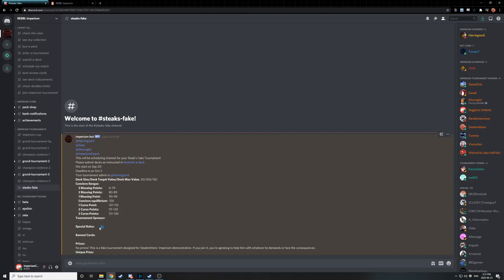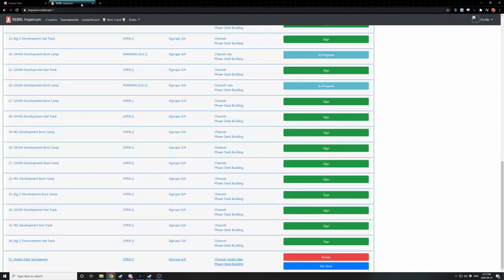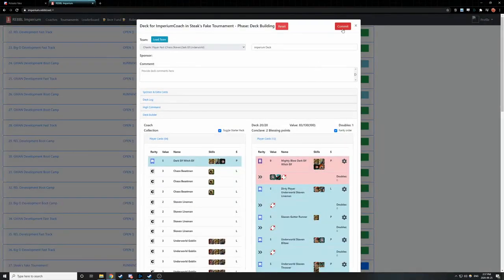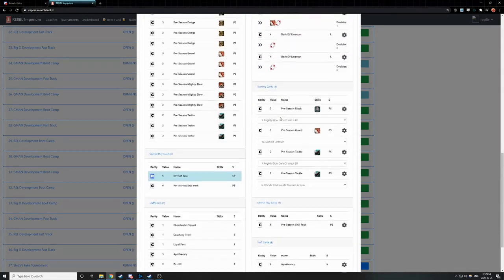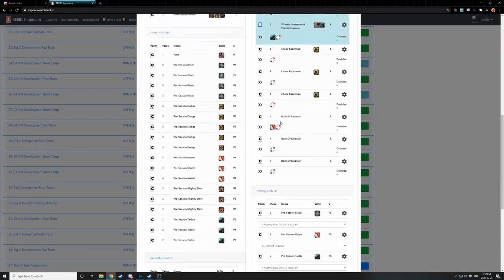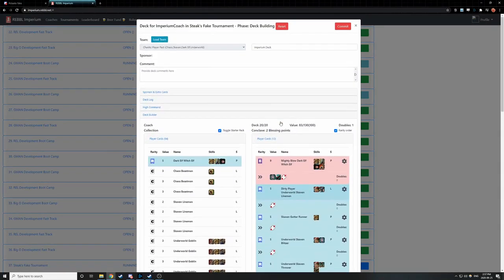Those mostly show up for Imperium tournaments rather than regular tournaments. If we go back to our website and hit My Deck, we now have a Commit button in the top right. If we're happy with our deck and don't want to make any more additions, we can press Commit — that is going to lock in our deck for this tournament. I'm pretty happy with mine, so I'm going to hit Commit. Our deck is now committed.